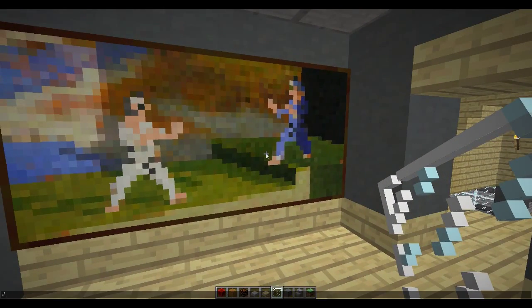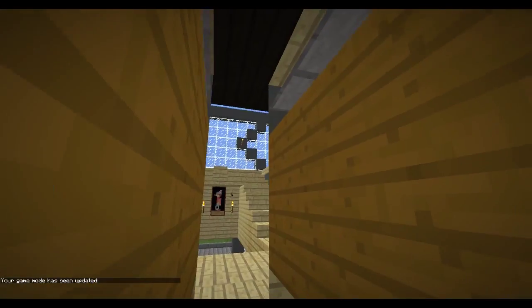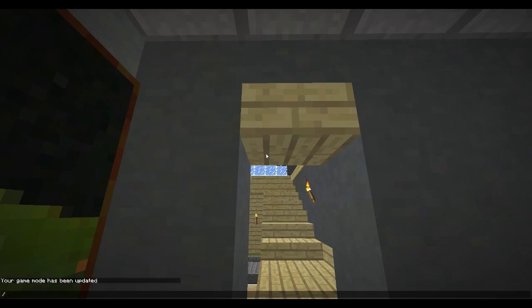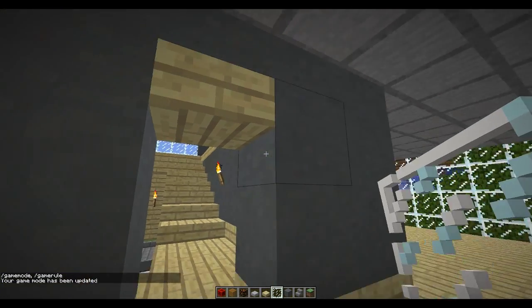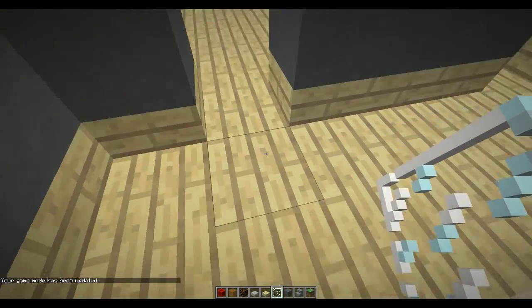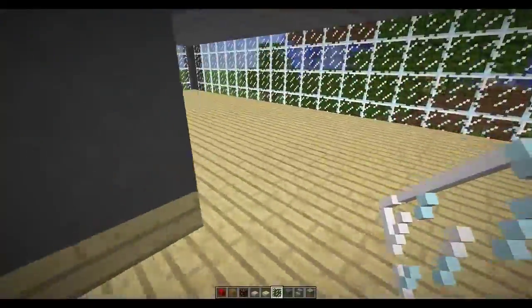Let me try Game Mode 3 to check. Hmm, maybe there isn't lighting. I thought I put lighting back there. Maybe you just can't see it. Who cares. I can't place doors here because these are also half slabs — trust me, I've tried. Freaking annoying.